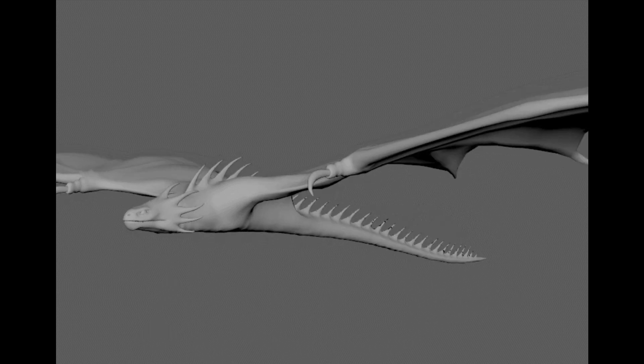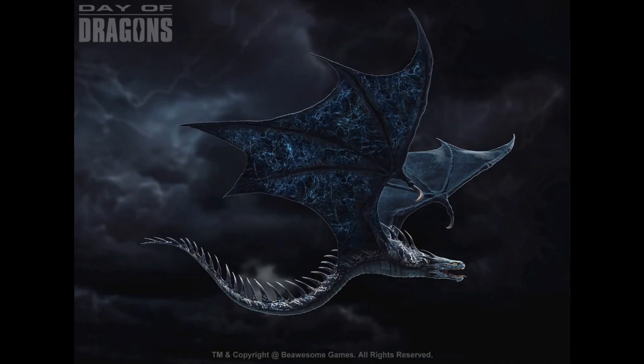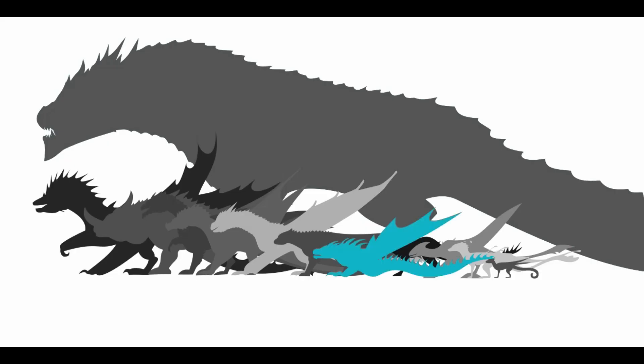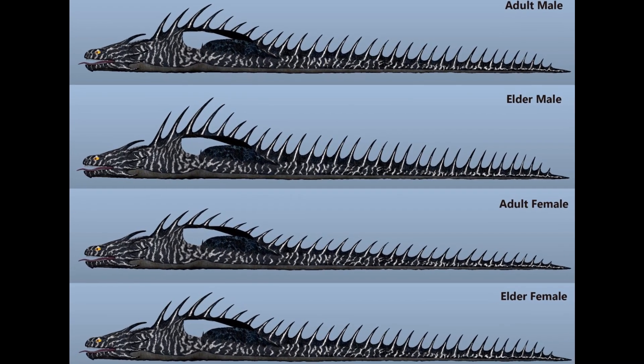The Blitz Striker is an amphiptere, which means two wings, and is completely legless. In history, the winged serpent has been used in European heraldry. Comparable to the Shadow Scale in size, the Blitz Striker has a lower profile and less overall body mass, and has a very eel-like body shape.